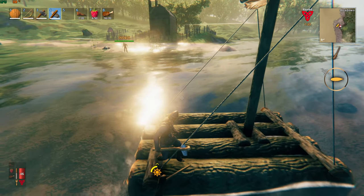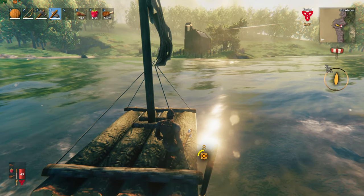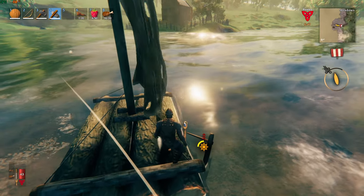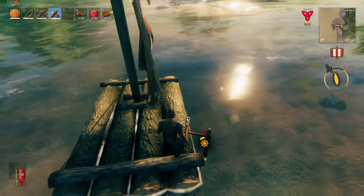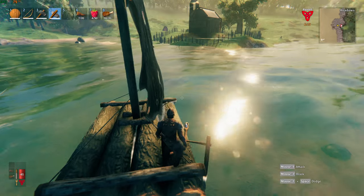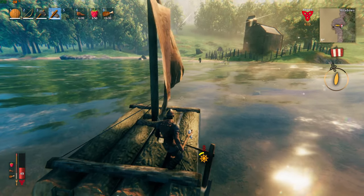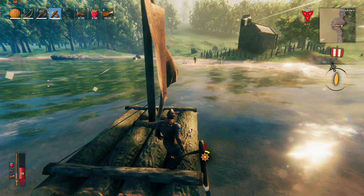Coming back around. What if you jump here? If I jump, the raft goes down a bit. How do you lower the sails? I don't know — I just turned this way and it lowered. Come back, come back! Maybe you need to turn the sail in the direction of the wind. I don't know how the hell I'm supposed to turn this damn sail. We kind of just did it on its own.